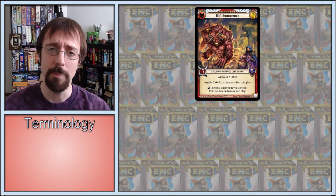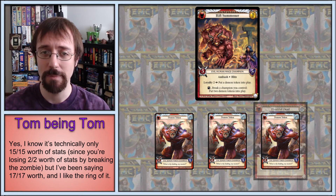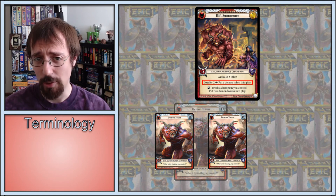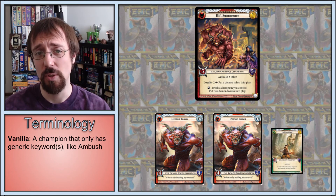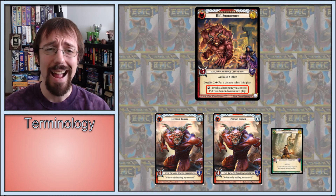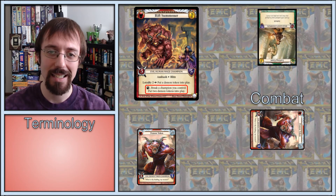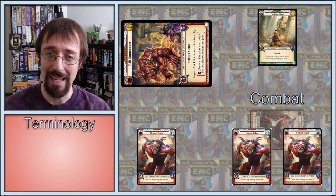Next, Rift Summoner — aka 17/17 worth of ambush stats, assuming you have a Plentiful Dead or something similar — with the ability to keep pumping out demons. Even with just loyalty, it starts with more stats than the vanilla ambush champion. And it's spread out over 3 bodies, which is usually better, especially for attacking. The fact that you can then get even further ahead with this makes it nuts. And since you can expend Rift Summoner during combat, you can do tricky things like attack, draw out an opponent's blocker, then break your attacking champion that was going to break anyway and do nothing to get a free flip with your two demons. And the same thing works with blocking as well.